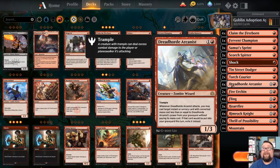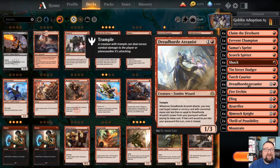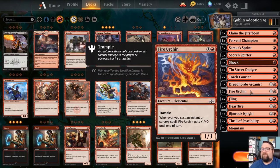We have four copies of Dread Horde Arcanist — I really really love this card. It's a 1/3 zombie wizard with trample for one generic and one red. Whenever he attacks, you get to cast an instant or sorcery from your graveyard with mana cost equal to or less than his power, essentially for free, and then the card gets exiled once cast.